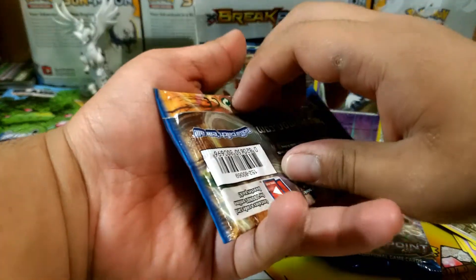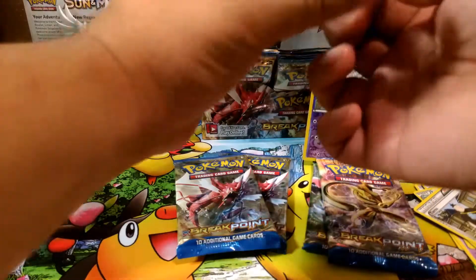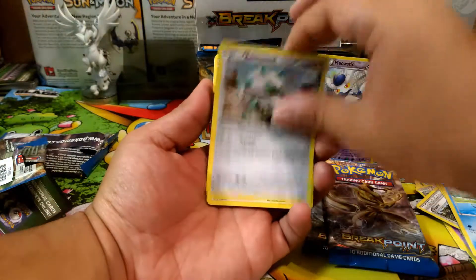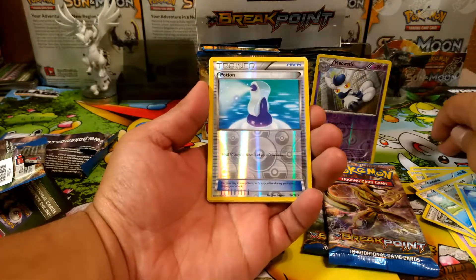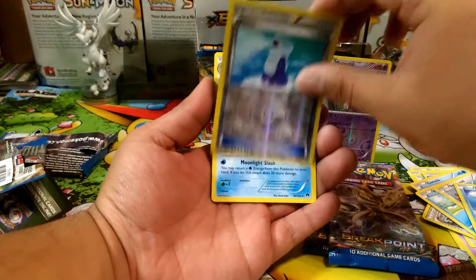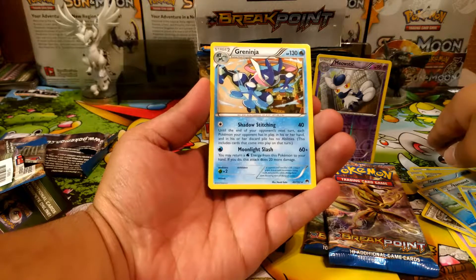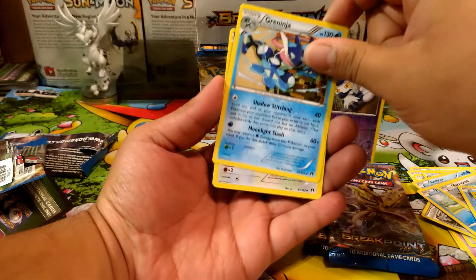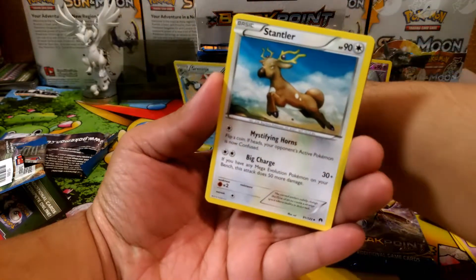Okay, on the right side — let's go back. We have a Corsola, a Froakie, a Ferroseed, an Octillery with a reverse Potion — the first trainer I think I've pulled for Breakpoint. And our rare is a Greninja, a regular rare at that. It's a Greninja — I hate these things on Pokémon TCG Online so much. I believe this is a most-wanted card.